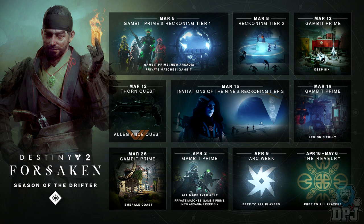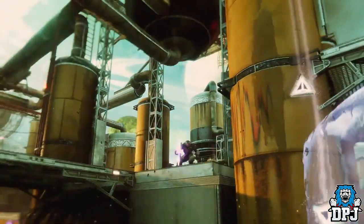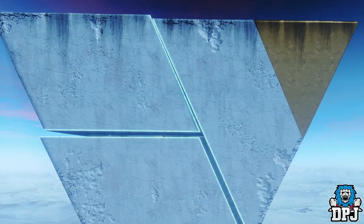It seems like progress towards April 2nd — each week we get a new map but on April 2nd we get them all at once. April 9th brings Art Week, free to all players. April 16th to May 6th we get The Revelry, a new event also free to all players. That's the roadmap going forward with the Season of the Drifter.